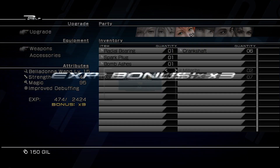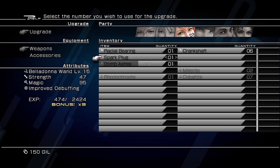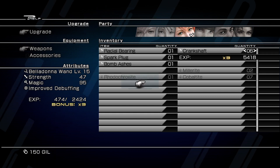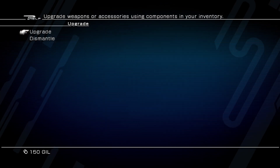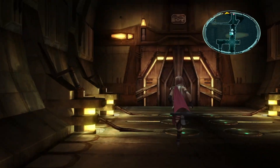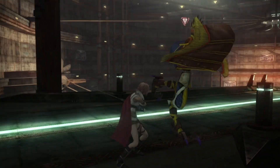I'm literally just throwing everything and anything into the Belladonna Wand, getting times three, thinking okay, what will give me the most? The crankshafts at 900 a pop are super useful, and we still have some residual experience bonus left over. But we are in the arc — things are a little bit of a grind, but that's okay.